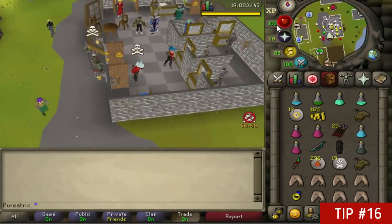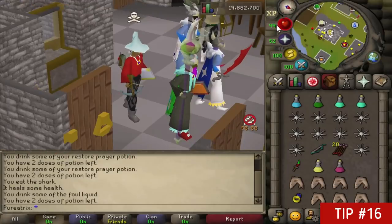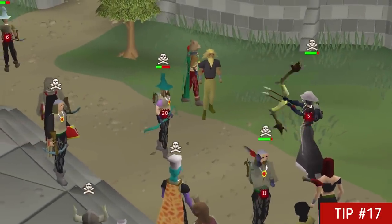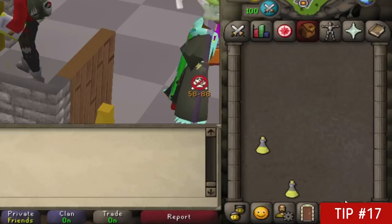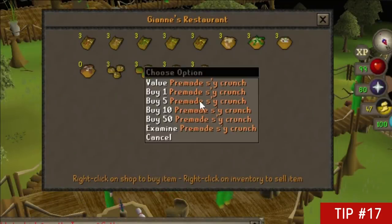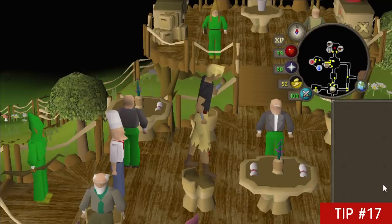Be sure to boost your hit points before entering a PK area, especially if you're one defense, as you can easily get one-hit rushed. You can use anglerfish or Saradomin brews to easily go above your regular maximum health. Combo eating and drinking is vital for PKing both free-to-play and members. As a free-to-play player you can combo eat a pizza or pie then use your regular food, and as a member you can eat a shark, drink a potion, and eat a karambwan. Gnome foods are also an option — the best healing gnome food is the pre-made chocolate bomb, healing 15 hit points.